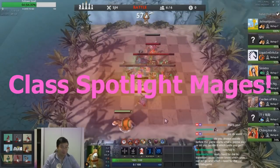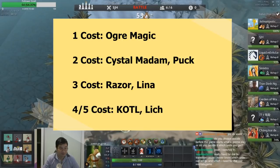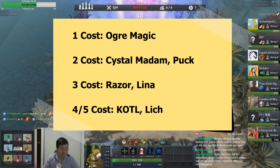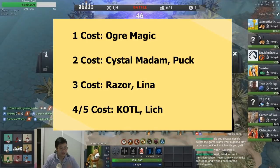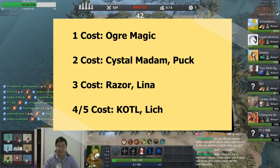There are 7 mages in total. There are 1-cost mages: Ogre Major. 2-cost mages: Crystal Maiden and Puck. 3-cost mages: Lina and Razor. 4-cost mages: Keeper of the Light. And 5-cost mages: Lich.